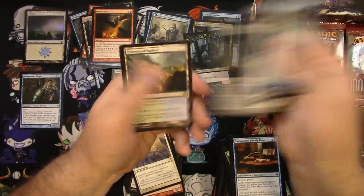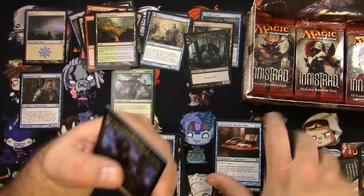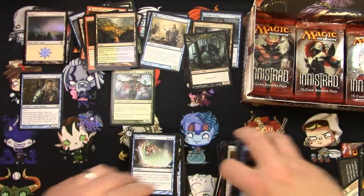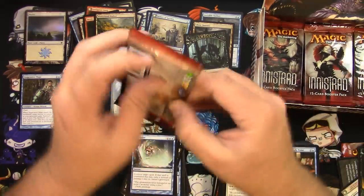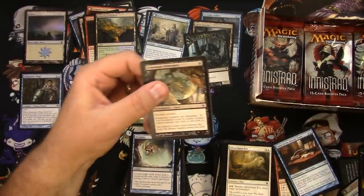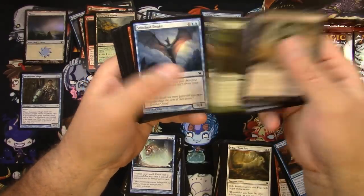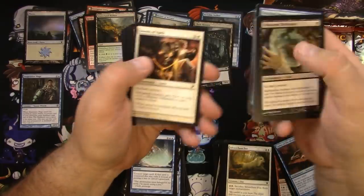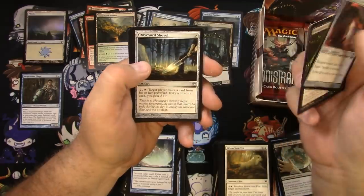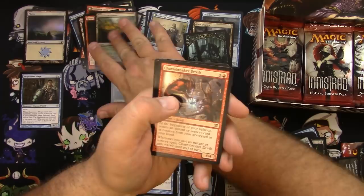Graveyard Shovel and a Hinterland Harbor — more check lands, one of my favorite check lands actually. Gruesome Deformity — just horrifying, all this stuff. Halberd, Disciple of Griselbrand, Graveyard Shovel.